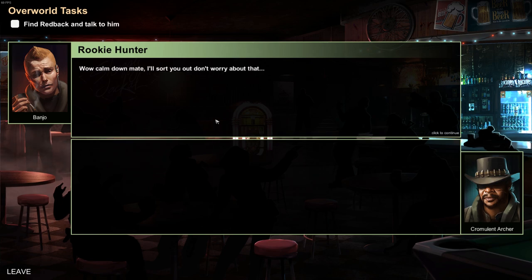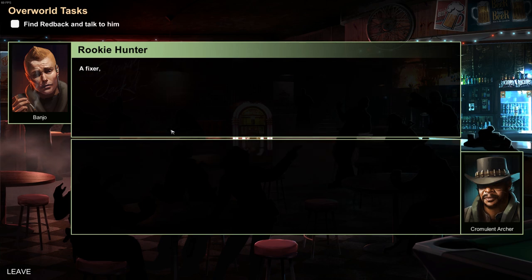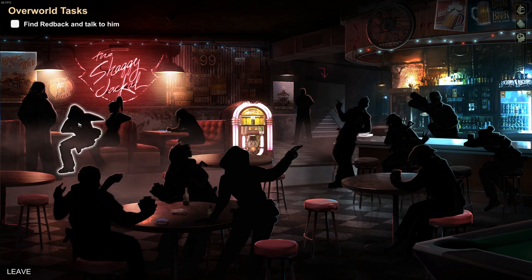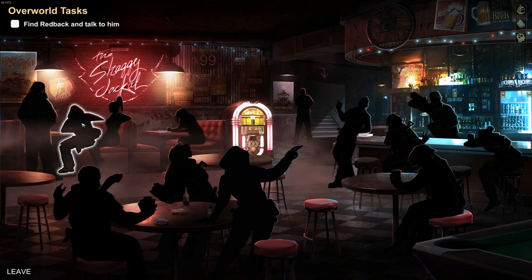You're joking, right? Where's my damn money? Calm down mate. See that guy in the corner with the black hoodie and the crappy shades? That's Redback. Those signs you found — you can get some serious cash selling them to him. It's a merchant. Fixer, more like it. Yeah, don't let that missing ear and shitty appearance fool you — he's sharp as a knife, as a ninja's knife. Watch your back around him. Last time I made a deal he cheated me out of five grand. And my cat! What kind of bastard takes another man's cat? So this guy probably. I think this is one of the ones that isn't finished art-wise.